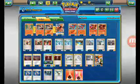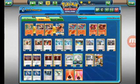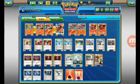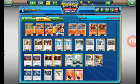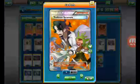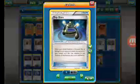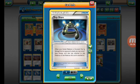I run 2 Lisia and 3 N to work on consistency and put your opponent's hand down to a small number. I also have Warp Energy for Charizard to do even more damage. I have 1 AZ or Exp Share so that when your Volcanion or Charizard gets knocked out, you can attach that Fire Energy to your Charizard and keep the momentum going.